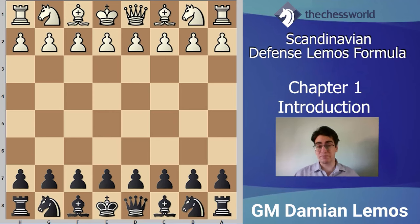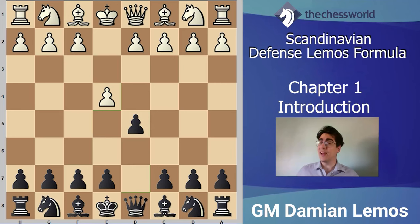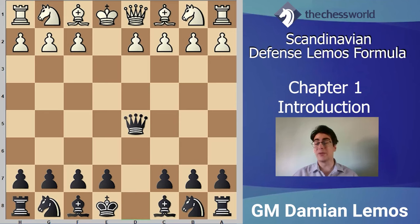The Scandinavian occurs after e4, where black plays d5. What I like about the Scandinavian defense for black is the fact we liquidate white's center right from the get-go. It is also true that we do get the queen out at an early stage. That said, if we are careful, by playing d5 and queen takes d5, we already achieved a lot by getting rid of white's center. So after pawn takes, queen takes d5, white has Nc3 — that is the main line — and against Nc3 we'll work on Qd6, that's the line I like.